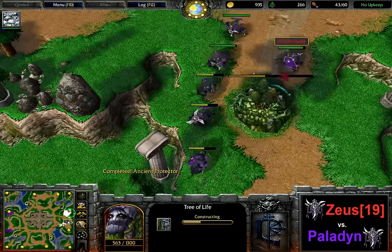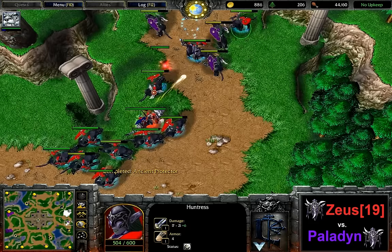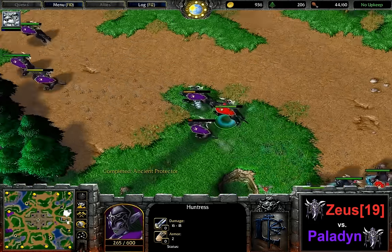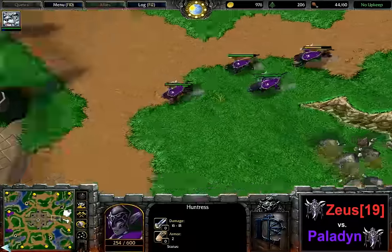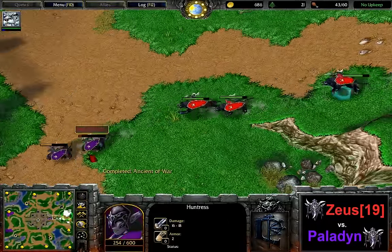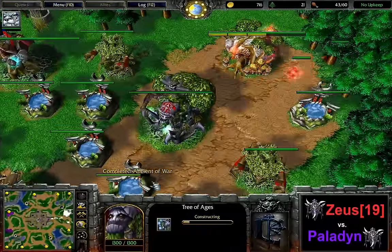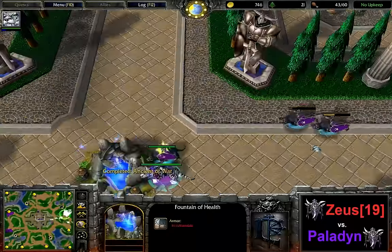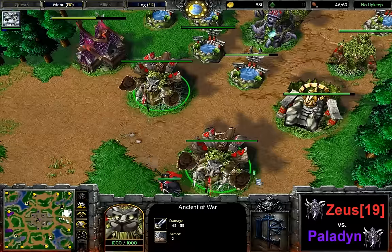Zeus's priestess seems to be unhappy with that. Both of the Ancients of War have fallen once again for Paladin, and his main base is entirely gone — his production is entirely gone once again. 29 supply still for him, and he's doing well. Zeus is giving him the chance — and a new Tree of Life for him is giving him the chance to win a bit of time. I feel like Zeus could probably just finish the game here if he attacks with everything against this expansion, but apparently he doesn't want to risk going into a base-trade scenario because he's only got that one base currently.